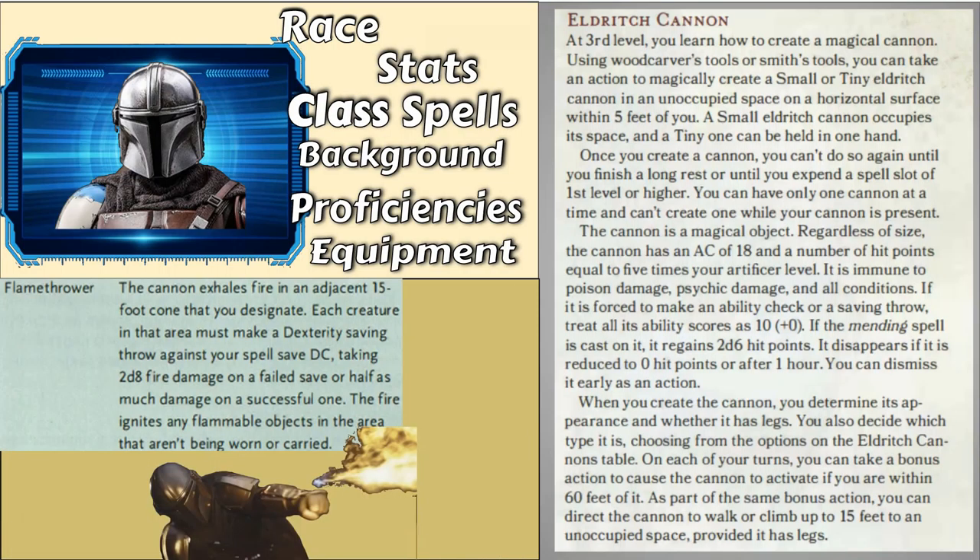The subclass will be Artillerist, which gives him access to the Eldritch Cannon feature — a few gadgets like guns and turret type things. The flamethrower he uses in the show fits obviously — it's his flamethrower. The other stuff he doesn't necessarily use in the show, but they're definitely tools that a Mandalorian would use. You could see if your DM allows you to make it wrist-mounted. When you use the Eldritch Cannon feature you just activate it, or you might have to make it some sort of small gun or a turret. Any of these work, and I think pretty much all of them fit what a Mandalorian would do.